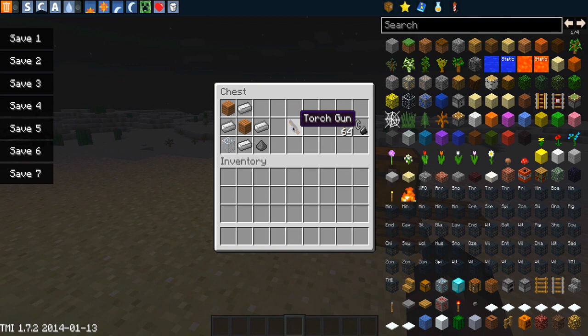This is the first one we're going to be looking at - the torch gun. This is the most practical one, your straightforward torch launcher. To make it you just need two pieces of wood, four iron ingots, a piece of glass, and a gunpowder. The model is really awesome. It will take torches from your inventory - just standard torches. It does have a durability because it has a flint and steel in it that ignites the torches and fires them.